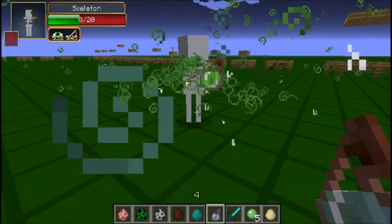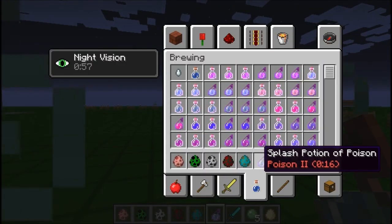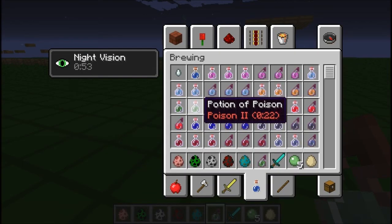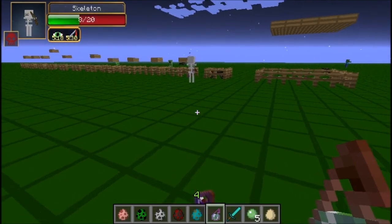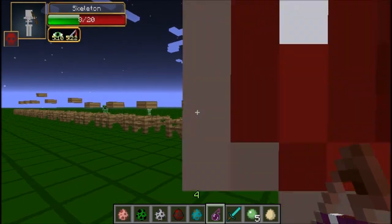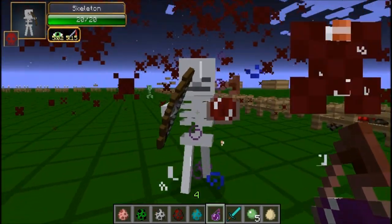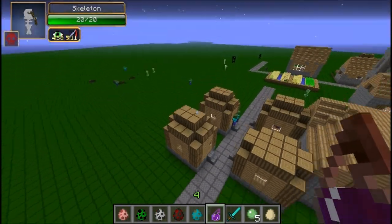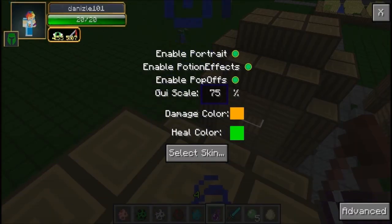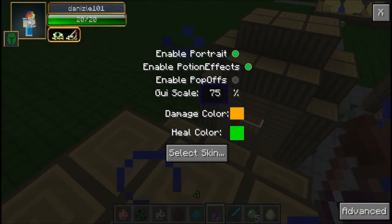But then I decided to kill it. Poison! I'm poisoning you! Why is it not working? That's depressing. I'll give you potion of harming — I have no idea what's going on. Oh, it heals them — I forgot about that. So yeah, it shows potion effects. You can go ahead and hit period and turn off potion effects and they go away, and turn back on. You can also disable pop-offs — I'm not 100% sure what those are, but whatever.